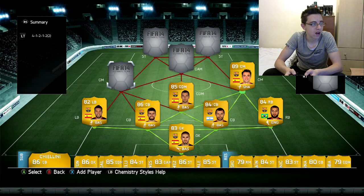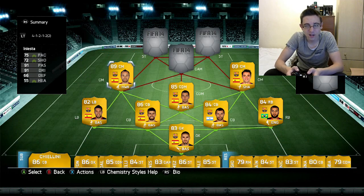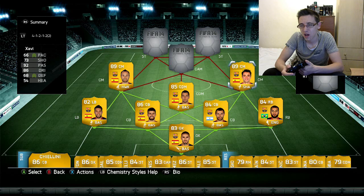The two centre mids are Xabi and Iniesta. On FIFA I've never really liked either of them, and I don't know if that's going to change this FIFA because I haven't used them together yet. I think I've used Xabi and he was okay but nothing special. Iniesta has 91 passing and 91 dribbling, Xabi has 92 passing and obviously a great free kick. Iniesta cost 77,000 and Xabi cost me 58,000. Hopefully they'll work well together because on previous FIFAs they've just been terrible.